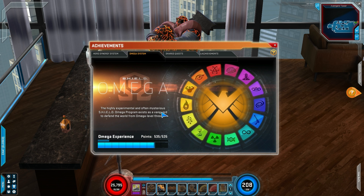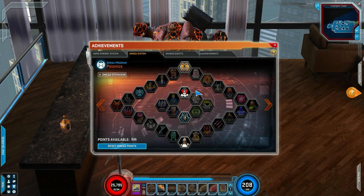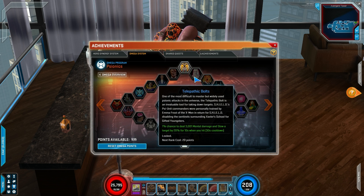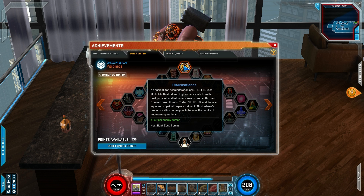Once you have some Omega Experience gained and added up, you can come here. All the little icons on this circle are different trees. You can click on a tree and each tree will have different nodes. Every single node has different upgrades or bonuses. To be honest, I don't know any official terminology for Omega stuff, so everything I say here could be absolutely wrong terminology-wise.